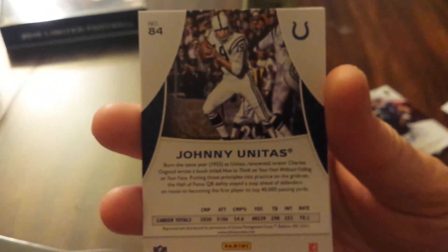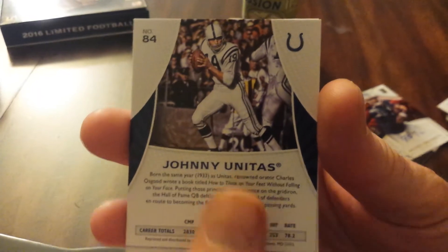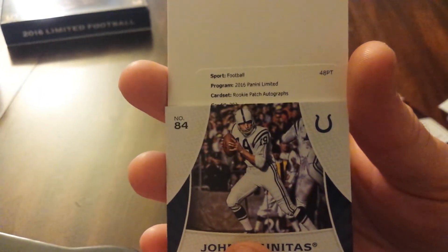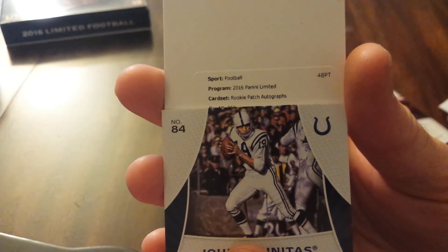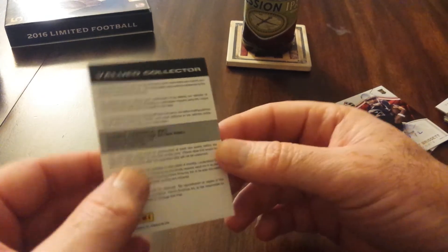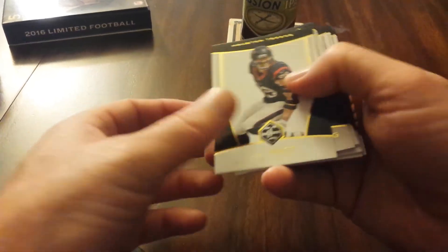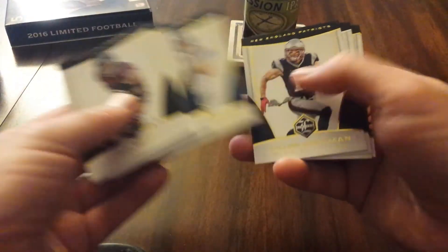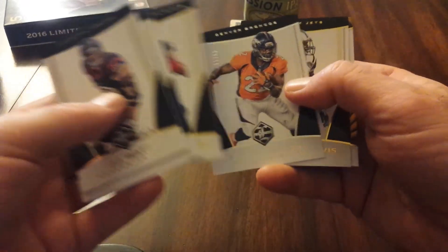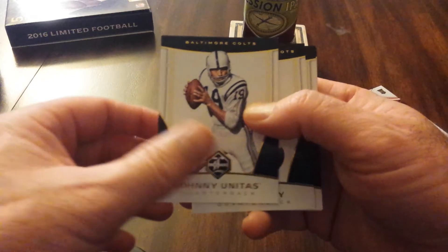This would be the best card in the box, theoretically speaking. Rookie Patch Autographs — Ty J Sharp. Let me go back through these. Got the CJ Anderson out of 99. Ty J Sharp, Rookie Patch Auto. Unitas.